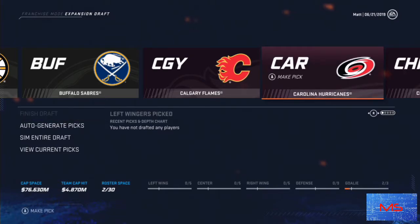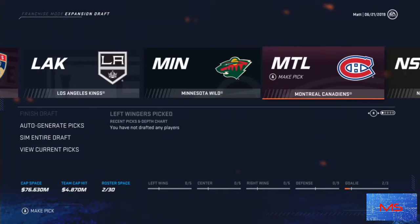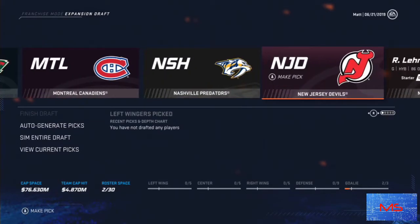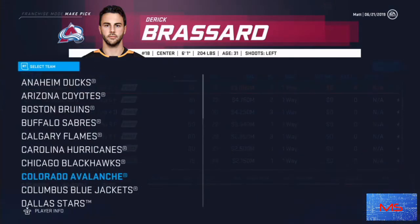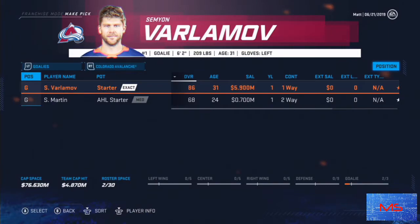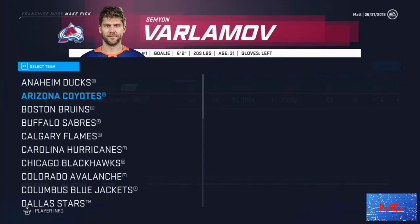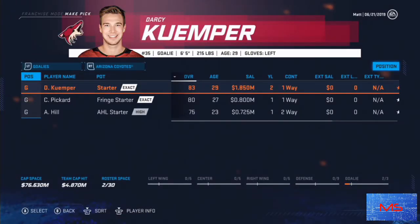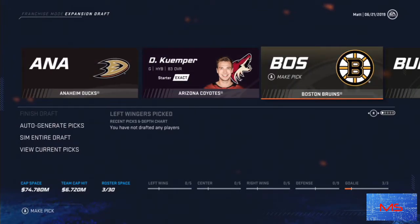On the bottom of the screen it shows your cap space, team cap hit, and roster space. We ideally want one more goalie. I want to get Simeon Varlamov, but the problem is he's on the wrong side of 30 and his contract is a little high, and expiring — he'll probably want a raise. So I'll go back to Arizona and grab Kemper. He's 83 overall, getting paid under two million, and just overperforming his contract. So we have our goalies.